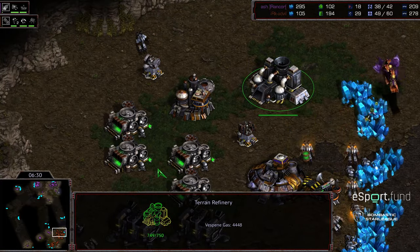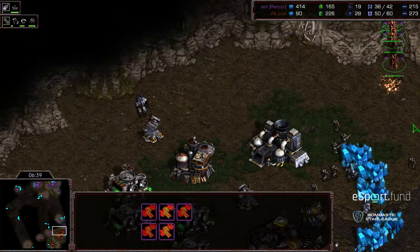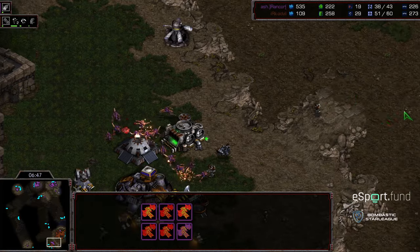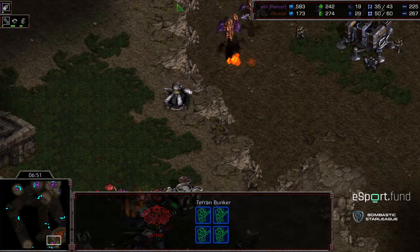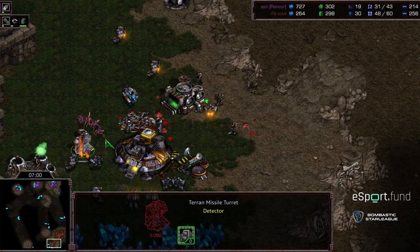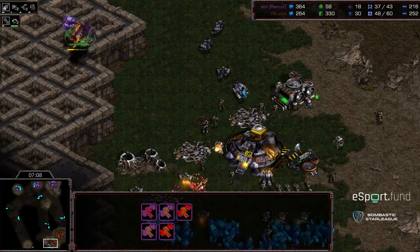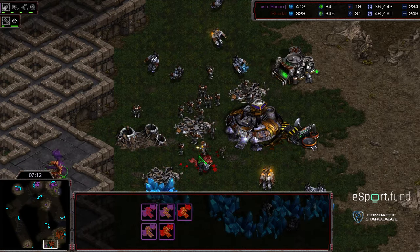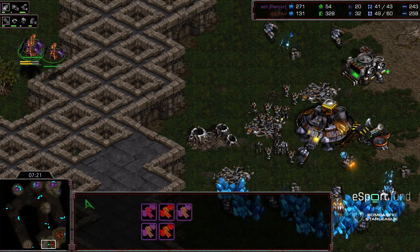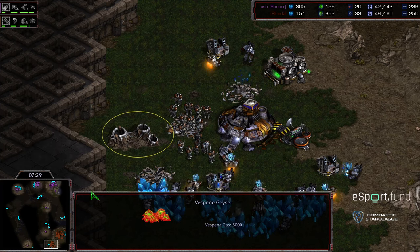Five mutalisks diving in - it looks like Advil does have the turrets in time, so he's pretty well defended, getting his third barracks. Not a lot of turret coverage in the back, so Rancor finds a pocket where the turret isn't covering the back line and gets a lot of economic disruption. The marines pull off the front line - this is where they can regroup with additional mutalisks and allow the zerglings to attack the front. Two-pronged attack. The mutalisks eating a lot of fire as they make their way across. The attack is repelled - Advil defends well.